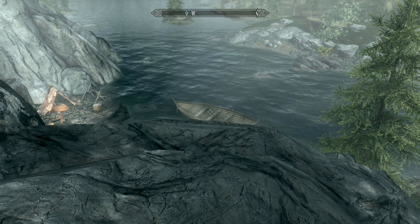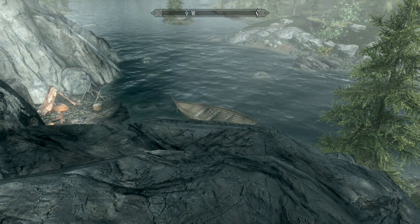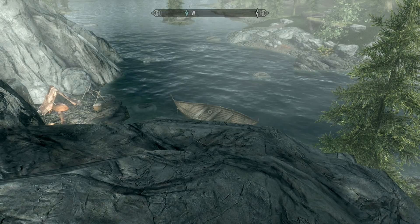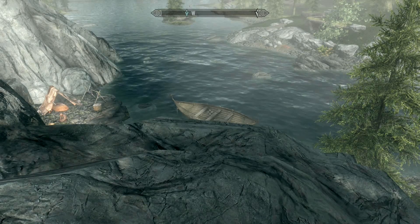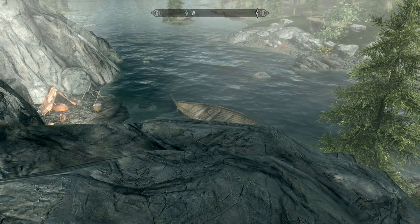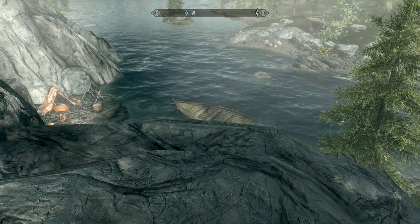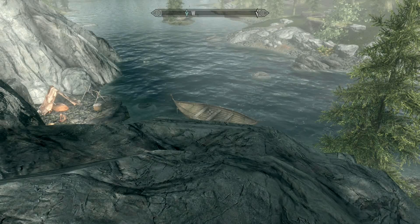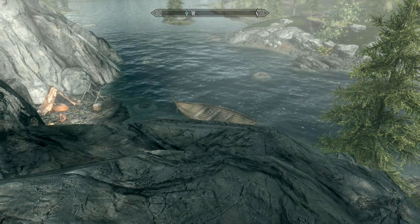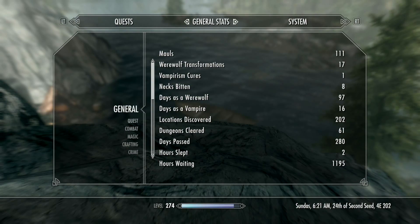Alright everybody, it's time for a new mod called the Blackguard Armor. It's another armor set by the same author, and it includes boots, a curious helmet, gloves, and a greatsword. To get this, there's a boss fight location called Blackguard Tower. I'll show you where it is on the map. You just defeat the boss and get the loot, but this boss is pretty hard so be prepared.